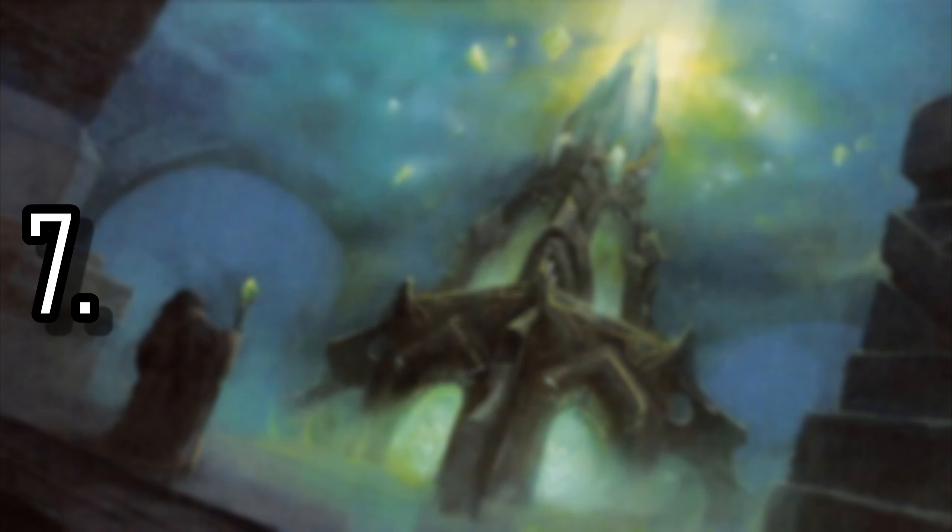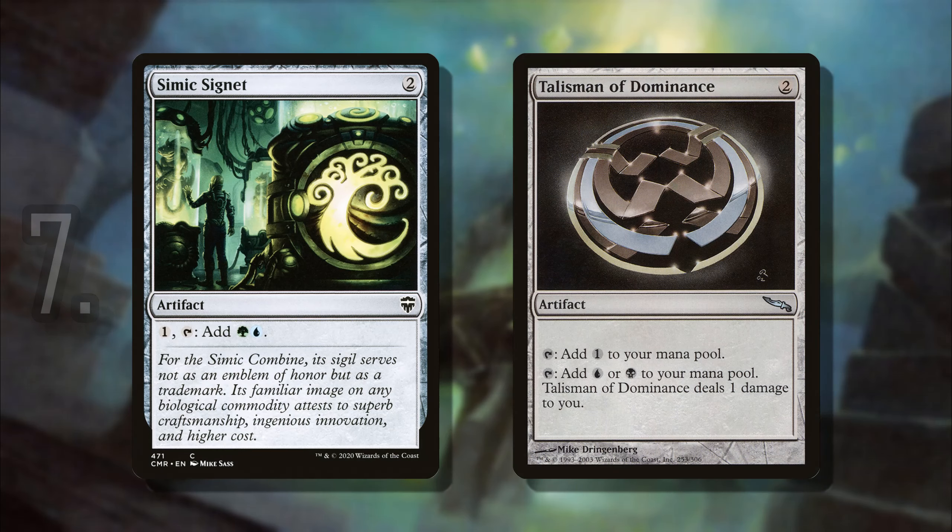And then number 7, we have kind of a tie — it's open to interpretation. I have the Signets from the original Ravnica block tied with the Talismans from Mirrodin. I think they're very similar: they both cost two mana and can tap for at least one of two colors. I think the Signets might have the edge because you don't have to pay a life and you get two different colors of mana. However, there are situations where a Talisman tapping for one colorless might be useful if you're playing an Eldrazi-specific card that only interacts with colorless mana. These are very good in casual EDH and even some competitive decks. Once you get past two mana, it starts to get a little more casual.